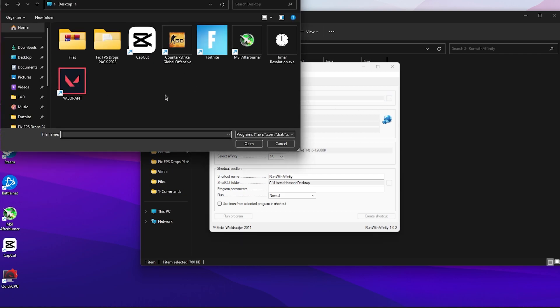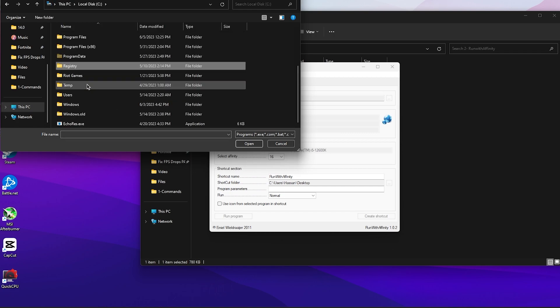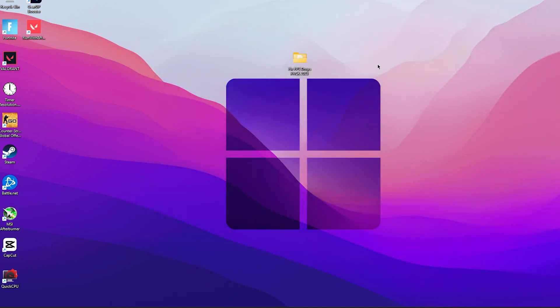For example, to optimize Valorant: go to This PC, then Local Disk C, open the Riot Games folder, press R, go to Valorant Live, then Shooter Game, Binaries, Win64, and find the EXE file. Click it and press Open. Now select the affinity to the maximum core count of your CPU and click Run, set it to Maximized. Also click 'Create Shortcut' to add a desktop shortcut. You can then run the game directly by clicking 'Run Program', which will launch Valorant with maximum CPU performance.